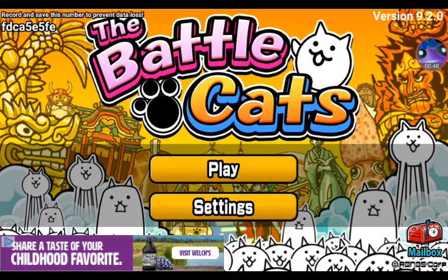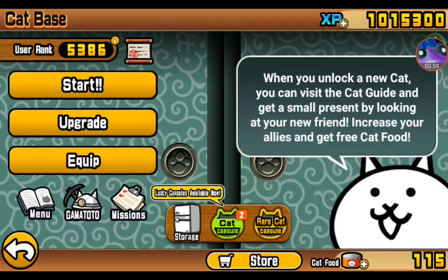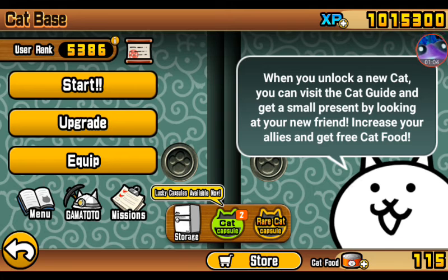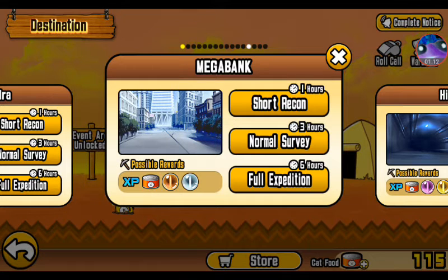As you can see in that top right corner we got version 9.2 downloaded. Let's check out the new things they added — hopefully it's something good. Nothing obviously changed, and we did not get a rare ticket from this, which is kind of disappointing, but it is what it is. Let's go into Gama Todo — I just leveled them up, this is my new one.